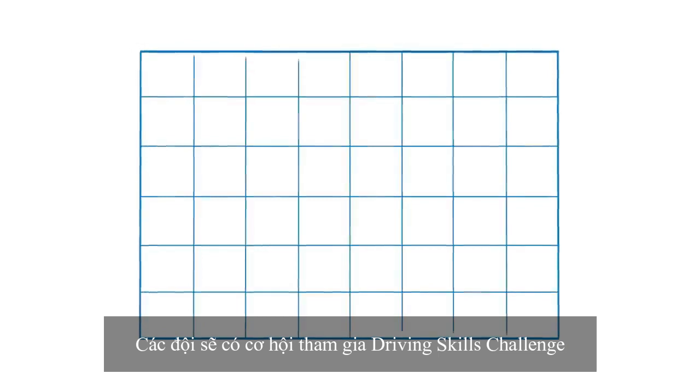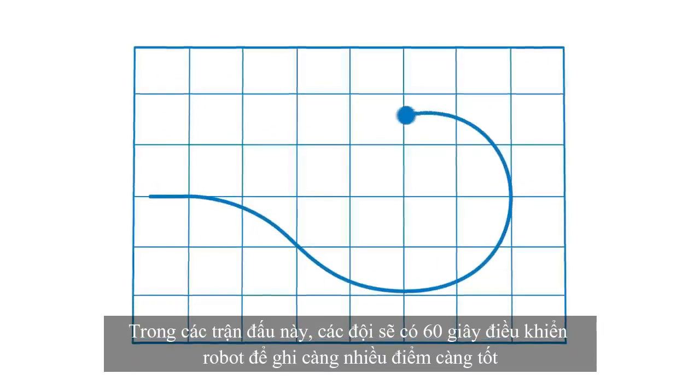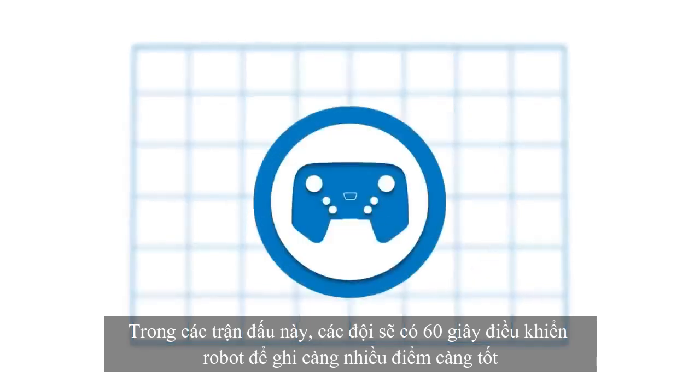Second, each team will have the opportunity to play Driving Skills Challenge matches. In these matches, teams will have 60 seconds of driver-controlled time to score as many points as possible.